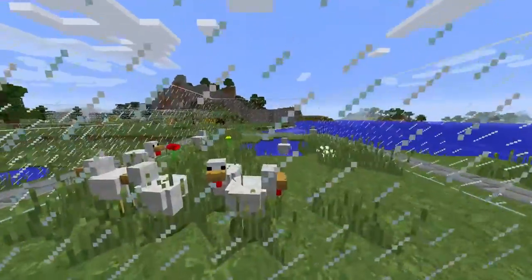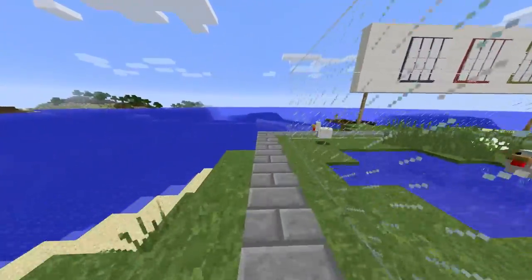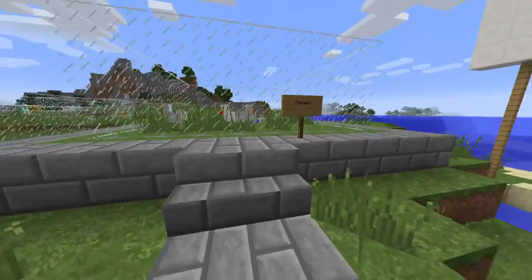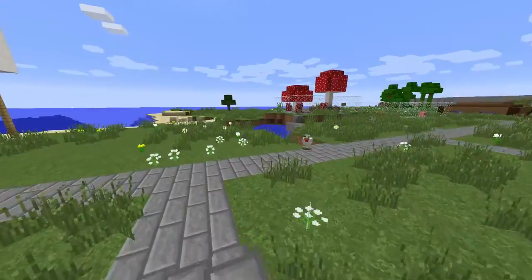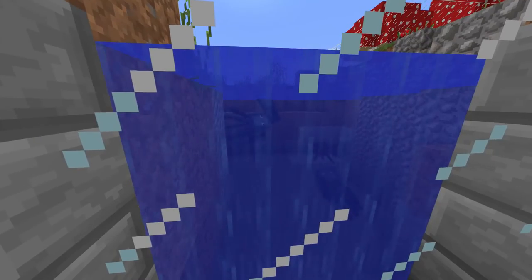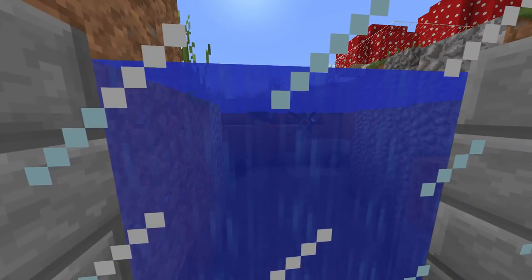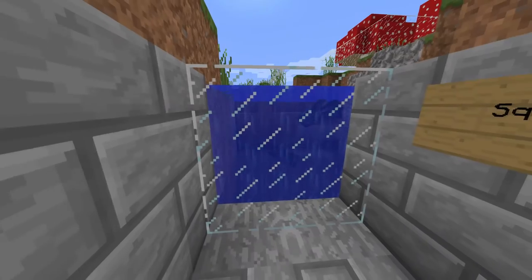Let's start with the chickens here. These girls drop eggs, and they drop chicken when you kill them. Over here we have some squids — look at these guys just swimming around. They drop ink sacks, which are pretty useful if you're trying to dye a sheep or any other furniture in your house. These squids will get the job done.